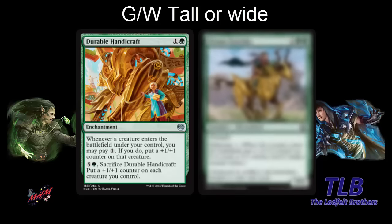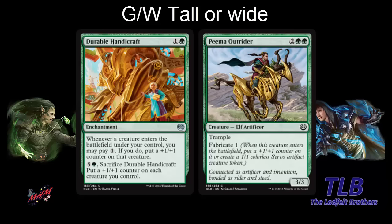We also have Peema Outrider — four mana, 3-3 trample with fabricate one. This is very good to go tall with because of the trample. It could be a 9-9 attacking on turn five — could be enough to kill your opponent. So yeah, that was green-white.